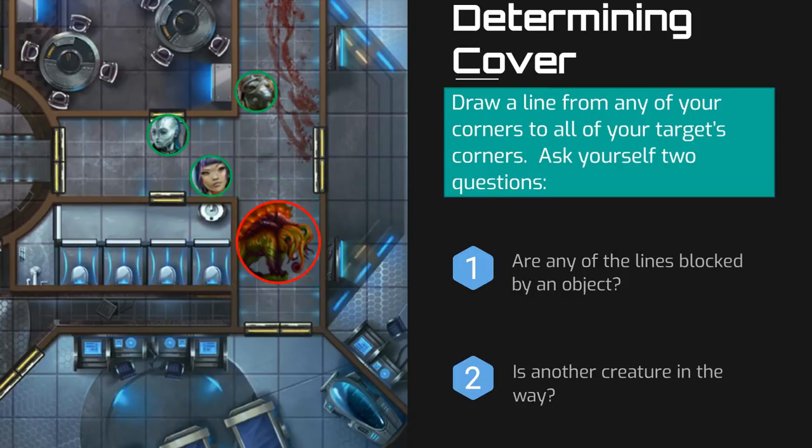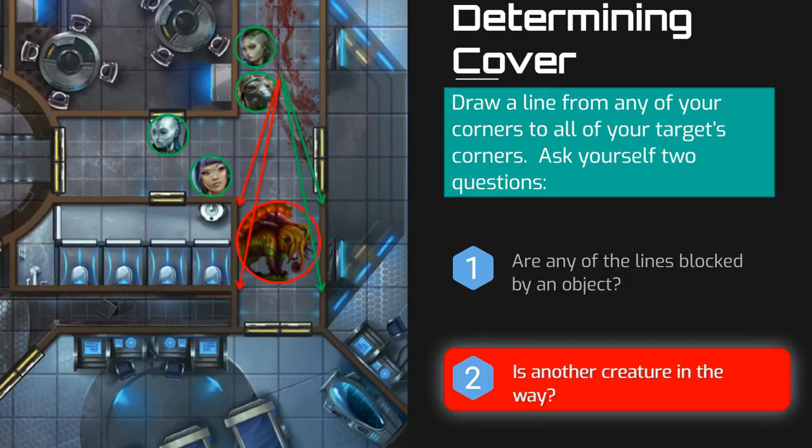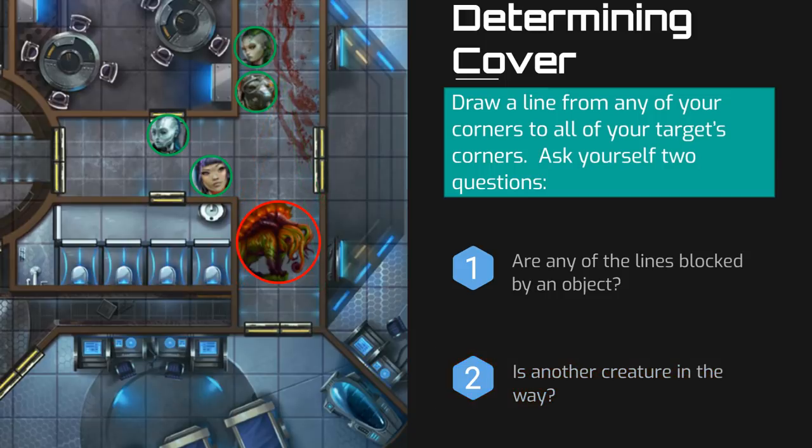In our third example, Raya joins the fight. We draw target lines and review the two questions. This time, we see two of her target lines pass through a square that is occupied by an ally, Quig the Yasoki, so the monster has cover from her attack too. Last, let's check Quig. We draw the target lines from one of his corners to all four of his target's corners, and again we ask those two questions: Are any of the lines blocked by an object? Do any of the lines pass through a square occupied by another creature? In this case, the answer to both questions is no, so the monster does not have cover from Quig's attack.